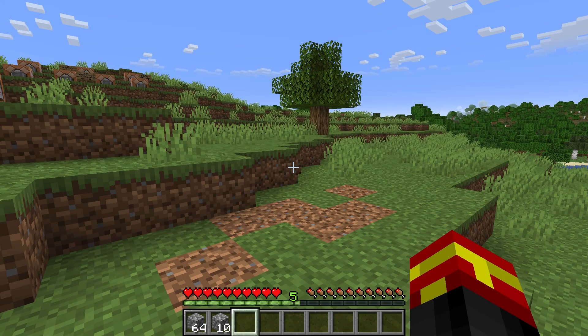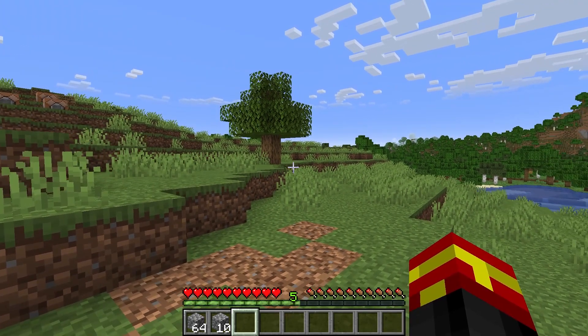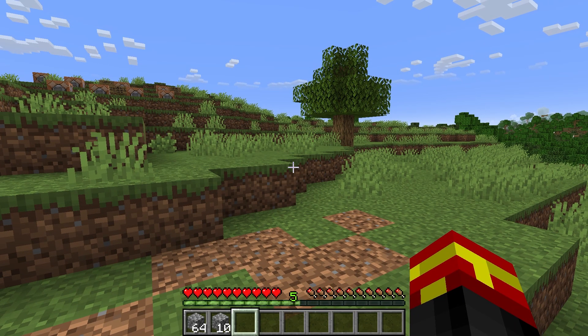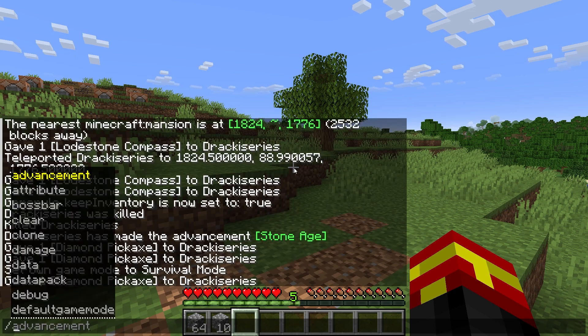I'm in Minecraft 1.21.5 on the Java edition. I think this is only available for Java edition, and this command has remained unchanged for a lot of versions of Minecraft. This command is so simple I can just show you in-game — I'm not going to show you in the text editor like I usually do because this command is not very complex at all.